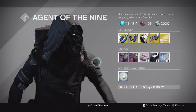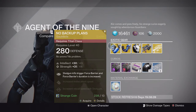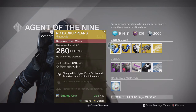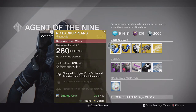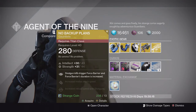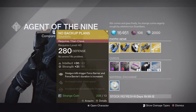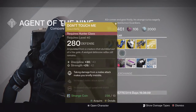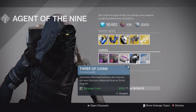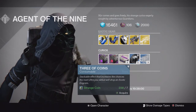Starting off with the gear for the Titan, we have the No Backup Plans gauntlets. This one has intellect and strength, with the special perk being: shotgun kills trigger Force Barrier, and Force Barrier's duration is increased. Pretty average pair of gauntlets in my opinion — there are a lot of better Titan exotics in the game right now. But if you want to, you can go ahead and pick it up, or try your luck with Three of Coins to get some exotic engrams and try to get something else for the Titan.